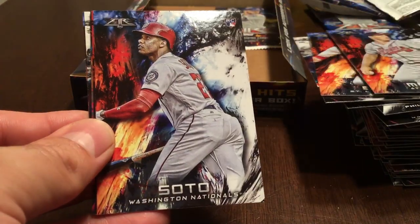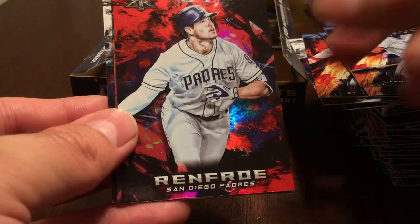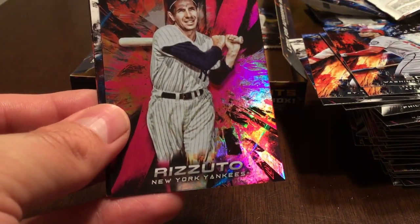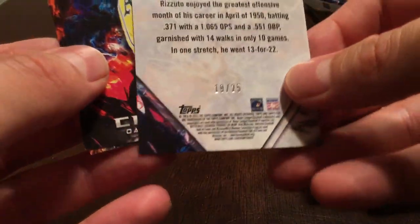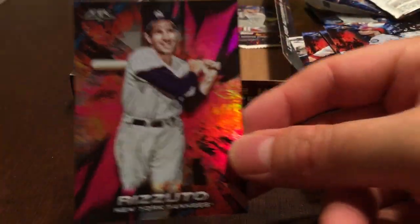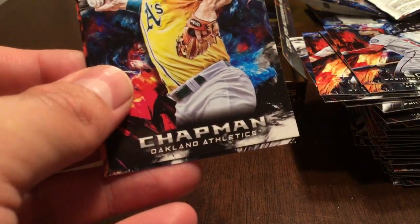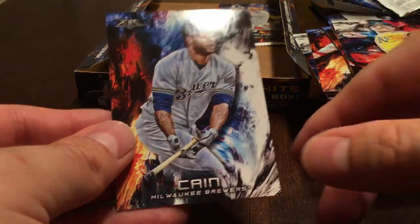Two packs left. Greg Maddux. Juan Soto — glad to get that one. Hunter Renfroe Flame. And this one is magenta — Phil Rizzuto of the Yankees, old timer, 19 of 25. So that is a magenta parallel. I've had some pretty good color in this box, which is nice. Matt Chapman and Lorenzo Cain.